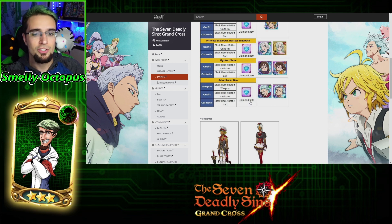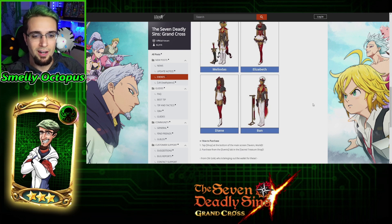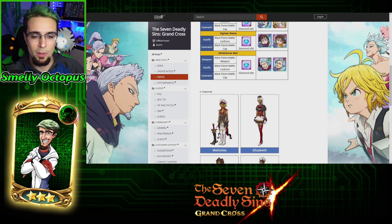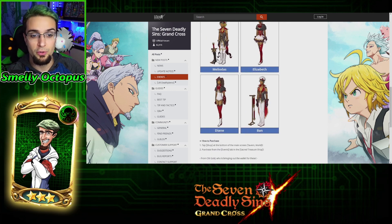So I will probably go for Bond's costume 100%. As for Demon Meliodas, I'm not really pulling for him right now, but I kind of want to see what that weapon has for the future Demon Meliodas, because their stuff will combine. So that is good for future consideration.